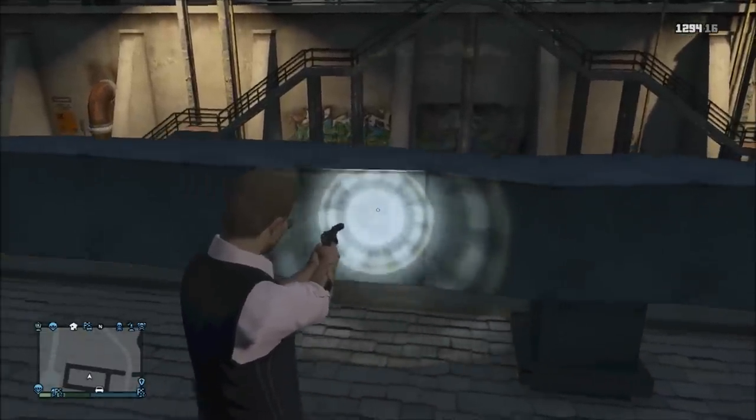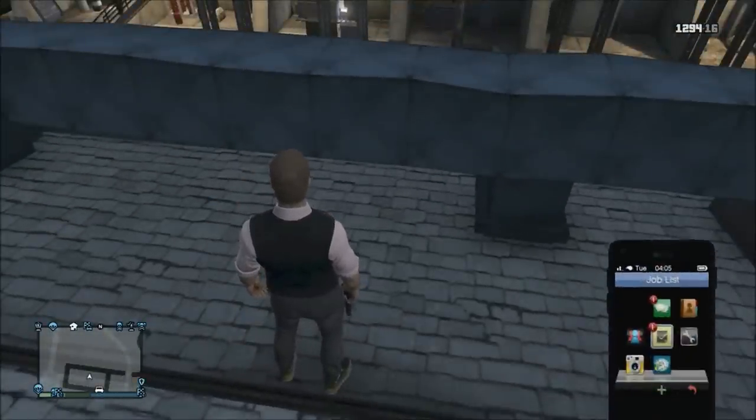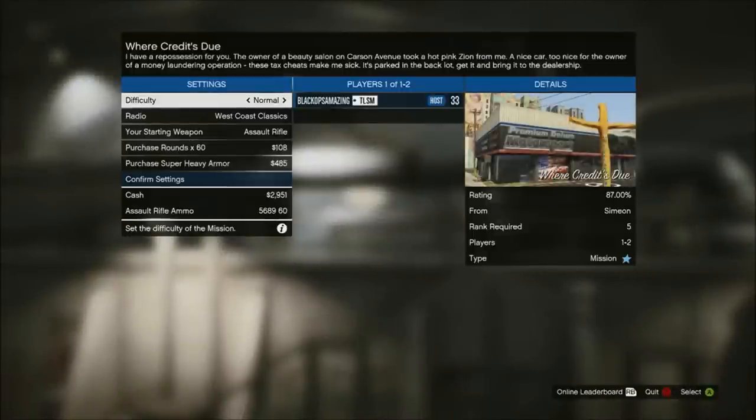Once you've positioned yourself to about here on the rooftop, all you need to do is request the job off someone — for example, Simeon or Gerald. Just accept the job. Once you're on the job screen, quickly back out of that, confirm the back out, and you should spawn inside of Trevor's chamber.